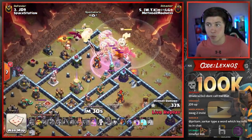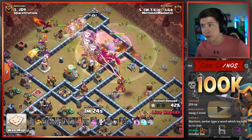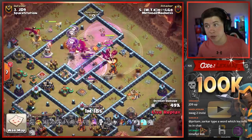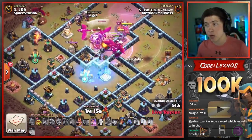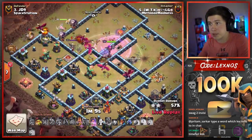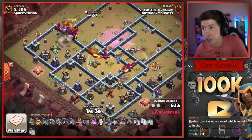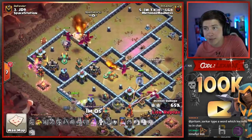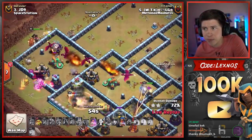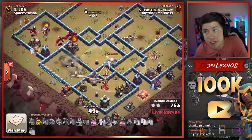First Rage in. Early Warden ability. King and Queen are going to continue walking down the left side of the base. Down goes the enemy Queen. Eagle volleys are not going to do any damage thanks to that Warden ability. We're going to freeze the Sweeper with the Eagle. We still have the Royal Champion to use. Down goes that Multi — wasn't a big deal after all. We're going to freeze the Scattershot. Last Rage has been used. No more spells to deploy. Dragons get stuck on the King. We send the Royal Champion on the back end with the Lassie to grab the Air Defense. She'll be able to grab the Wizard Tower as well.